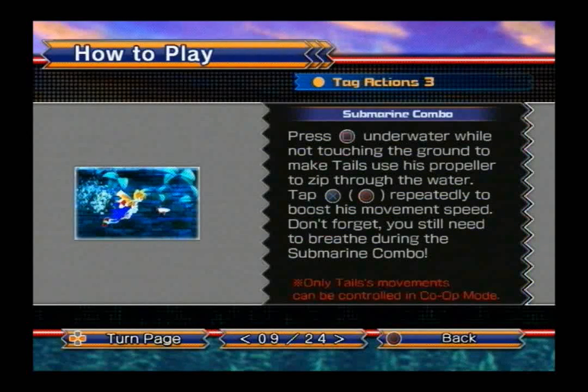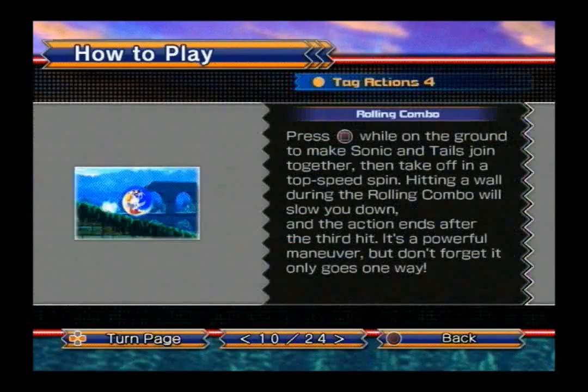Submarine combo: press square underwater while not touching the ground to make Tails use his propellers to slip through the water. Tails will never get tired while doing this. Tap X or circle repeatedly to boost his movement speed. Don't forget you still need to breathe underwater during the submarine combo — that is the only limit. You can do it infinitely while underwater. Only Tails' movements can be controlled in co-op mode.